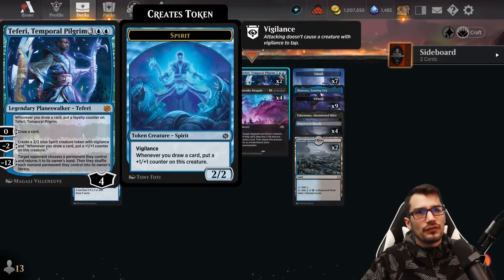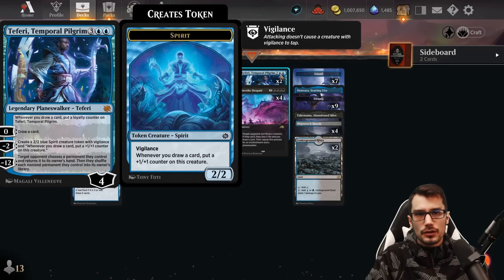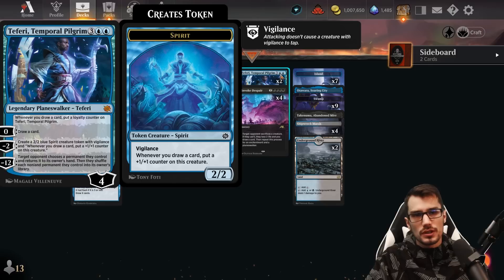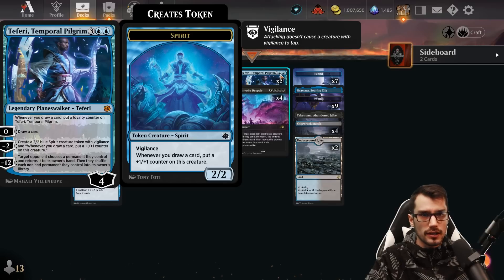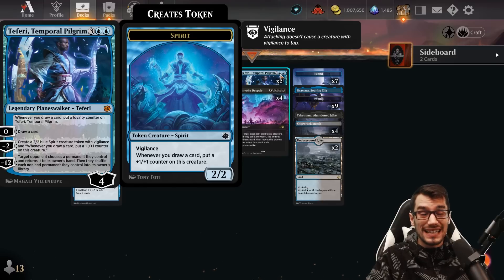Finally, we have Teferi for five mana, four loyalty. Whenever you draw a card, put a loyalty counter on Teferi as a static ability. Zero: draw a card. Minus two: create a 2/2 with that same static ability — whenever you draw, put a +1/+1 counter on the creature. Minus twelve: target opponent chooses a permanent they control, returns it to hand, then we shuffle each non-land permanent they control to its owner's library. They get one thing from the field into their hand; the rest goes into their library — a very nice way for blue to deal with things.